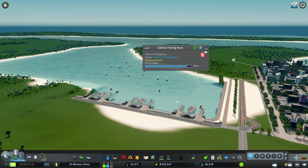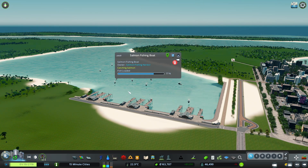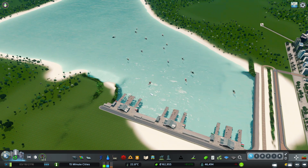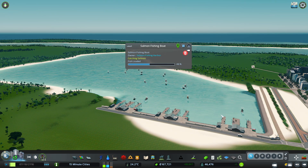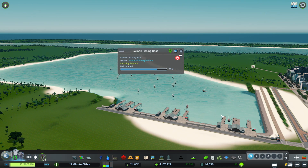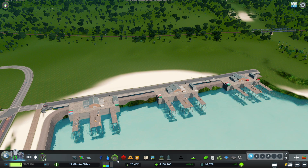That one's perfect. One boat doesn't look like it's going to make it, so we need to make that route just a touch longer. One last check and we'll see if we got this right. How beautiful is this map - every time I get in here I just love it. By the way, our pedestrian-only city Golden Bay is just to the right of us - we're building a little fishing area just outside of Golden Bay. And we are perfect!